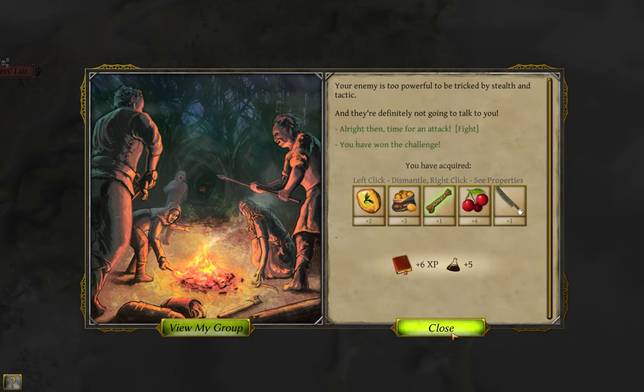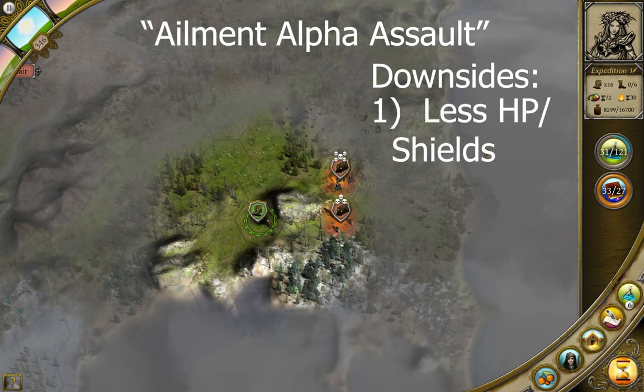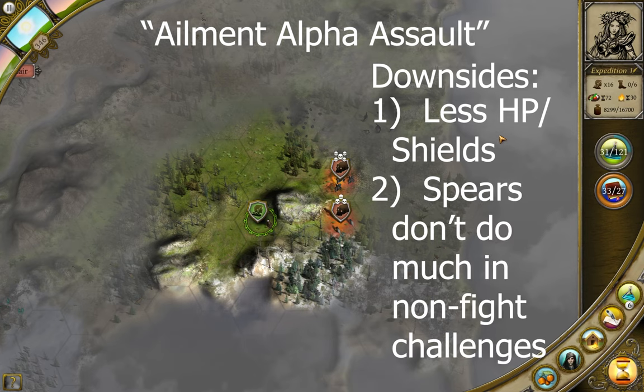The biggest downside to this tactic is that if everyone is using both hands to wield a spear, that means far less defense to go around. Not a big issue if you kill everyone before they can hit you, but if you fight opponents that have their own first strikes, then you're really going to miss having a guy with high shielding around. The second biggest downside is, pikes only give first strike in direct fights. If you are doing a lot of other challenges, then you'll much rather be using gear made with gems so that you have a lot of other bonuses to your stats that pikes cannot provide.